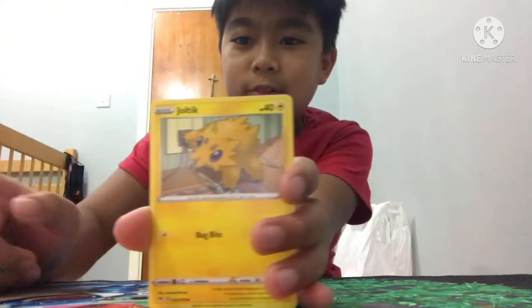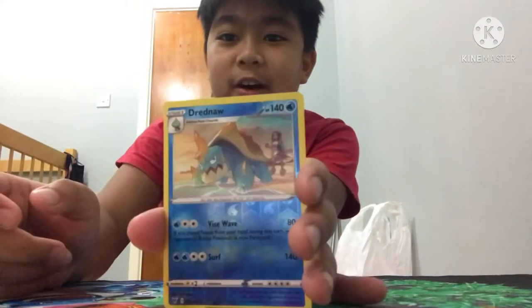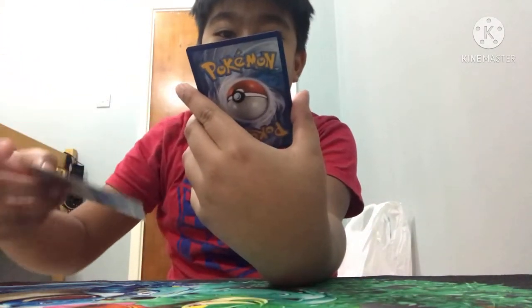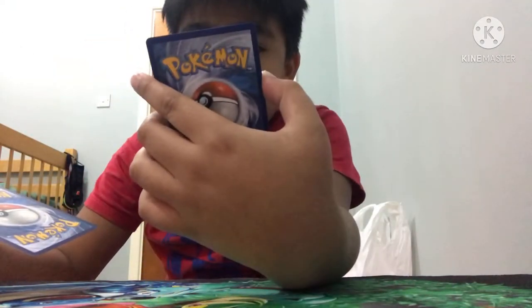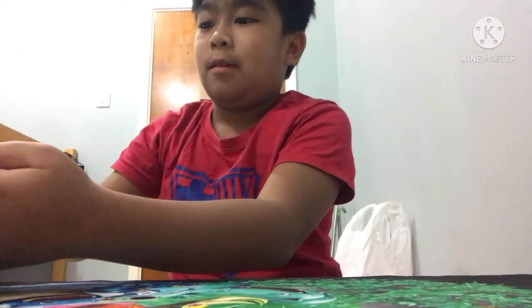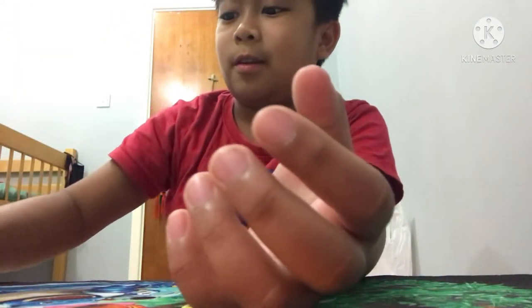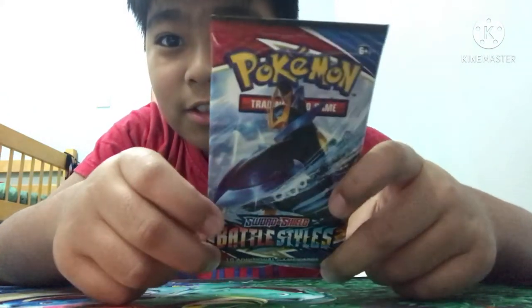And the reverse is a Dreadnaw, and we got a Crobat rare — not a reverse, I mean not a holo. It's alright, we got this. The Dreadnaw reverse is nice. Next let's open the Battle Styles — this is actually the newer one, I think, so let's open it.